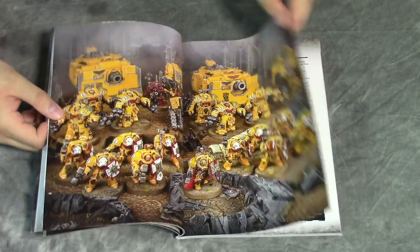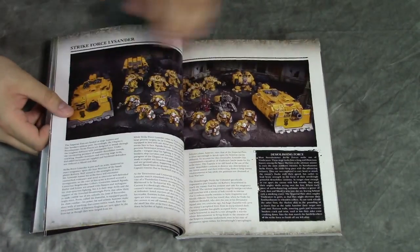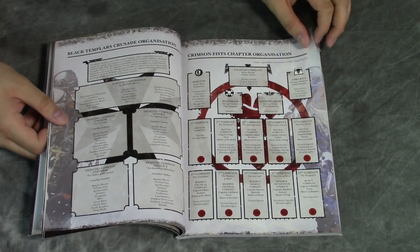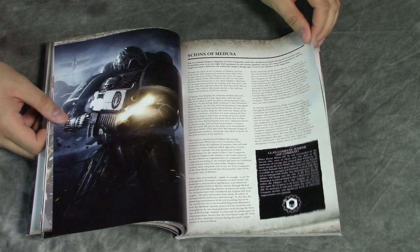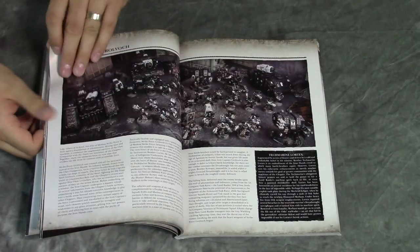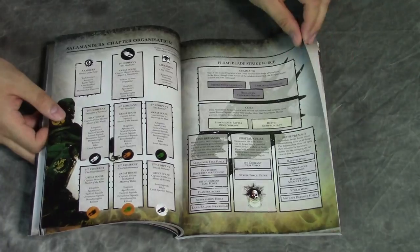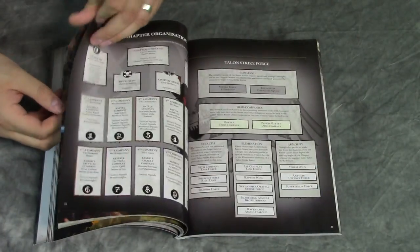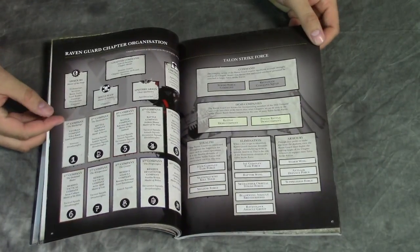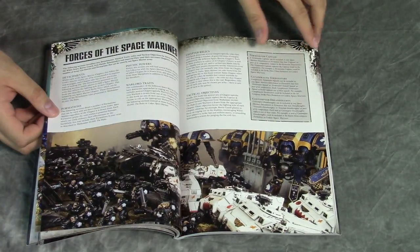Obviously White Scars, then you've got Imperial Fists — we've got their hierarchy. And then of course there are the other two chapters that derive from the Imperial Fists: the Black Templars and the Crimson Fists — the second founding chapters. So we have the Scions, which is Iron Hands, then Salamanders, Raven Guard — just burning through all of them one at a time. The artwork's really great in here all the way through.